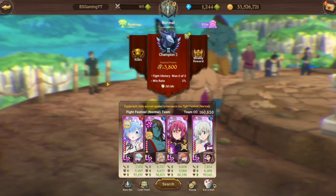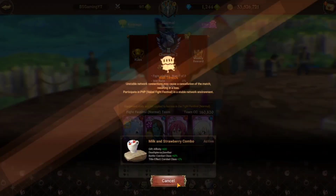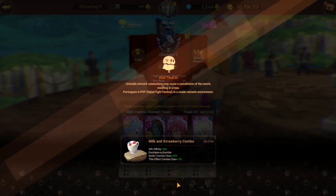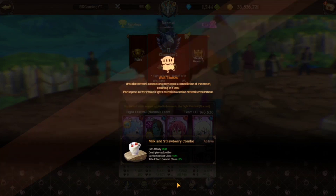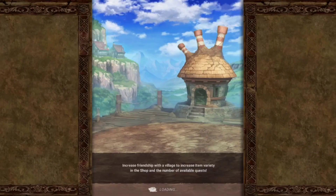Welcome back to the channel. I got Rem yesterday from the summons and she's very good damage-wise. However, she is a little squishy. I brought her in ungeared because geared she got absolutely bodied by various blue units, but she is very good.